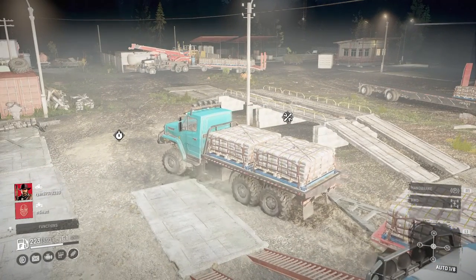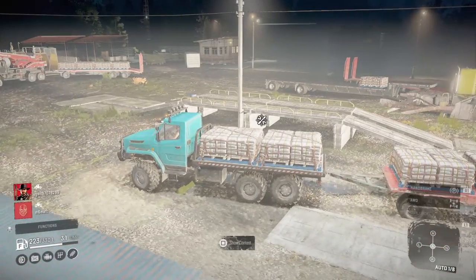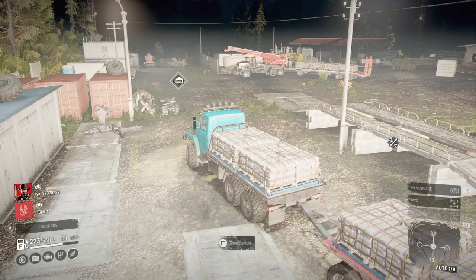You pull up to this little time trial thing, start it, and it'll tell you to pick up four cement. We're just going to deliver four cement off the truck, and that's almost a thousand XP each time.